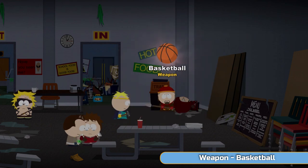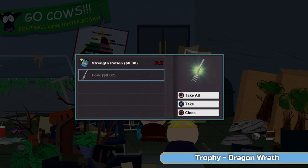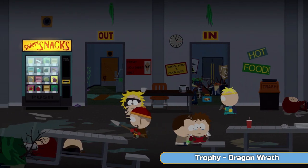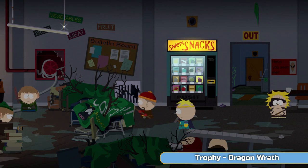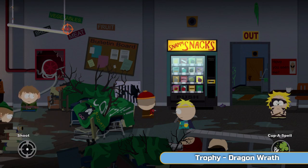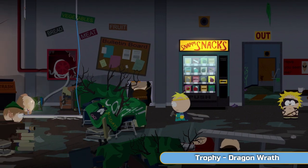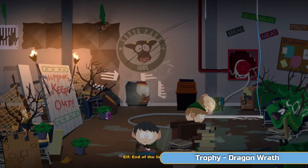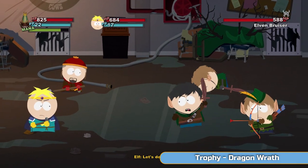So go to the right here and look for this body in the corner and get the basketball — that's a weapon. And then we're going to get the Dragon Wrath — or Roth as we would say in the UK — trophy. So we're going to do a save once we get past these here. You can shoot this light down here, that's going to shock one of them, and then you can go round and fight the other two. And then this sign here — Humans Keep Out — that's where we're going to get the Dragon Wrath trophy.